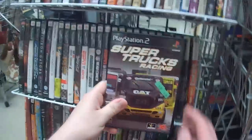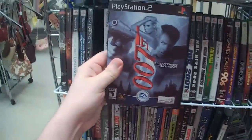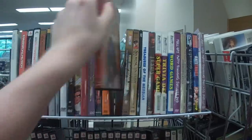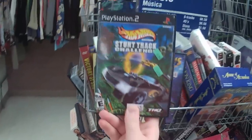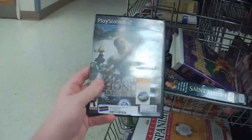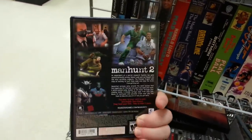The media section had some good stuff too. Super Trucks Racing — it has the same game I was wanting from another Goodwill a while back, and this one actually has the disc inside. Also a copy of 007 Everything or Nothing, as well as 007 Agent Under Fire. A Greatest Hits copy of Tekken 4 — love me some Tekken. Around the corner happened to find a copy of Mafia, the first one for the PS2, as well as Hot Wheels Stunt Track Challenge for the PS2. Medal of Honor Rising Sun, Supercar Street Challenge, and a complete copy of Manhunt 2 for the PS2. That's a pretty cool find, actually.